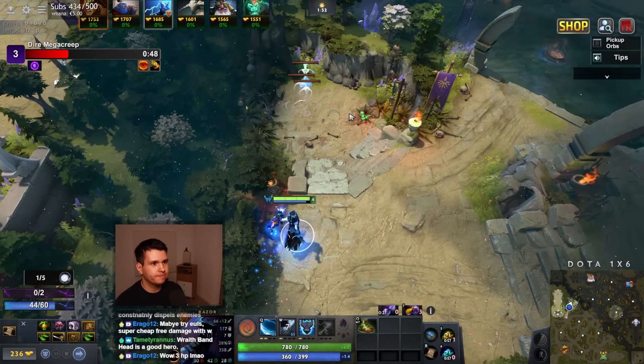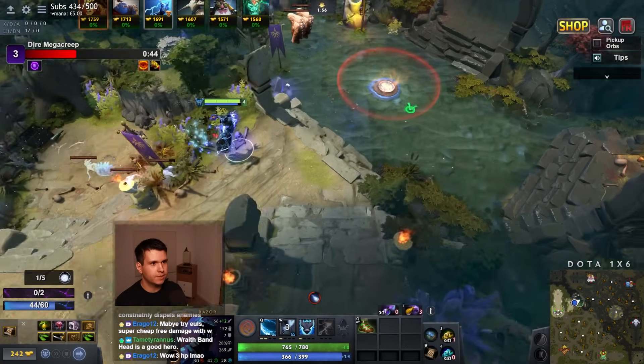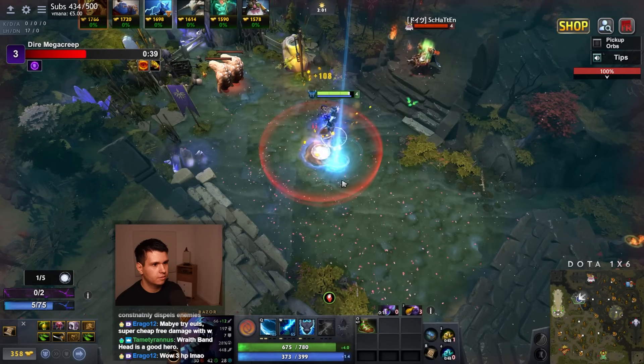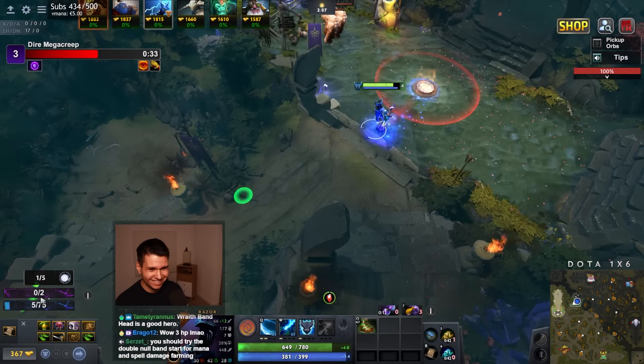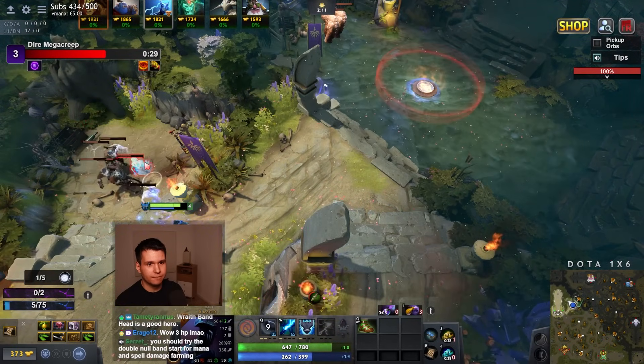We'll get some Wraith Bands. We'll get Orb of Corrosion, because we need to keep the static link on people, and Orb of Corrosion is very good for that.